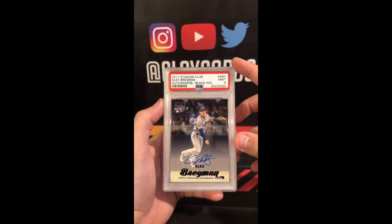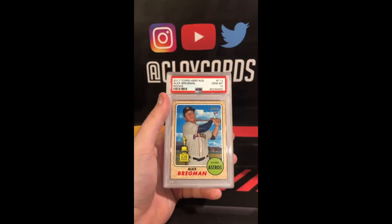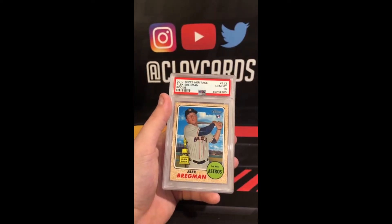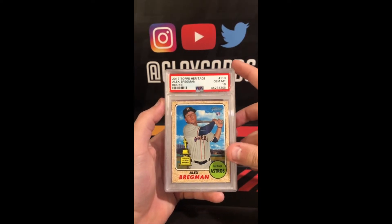2017 Stadium Club Autograph Black Foil Bregman 9 — 21 of 25. 2017 Heritage Bregman Rookie 10.